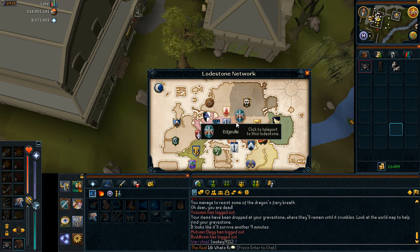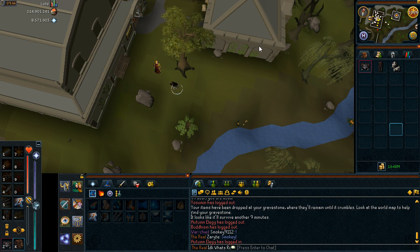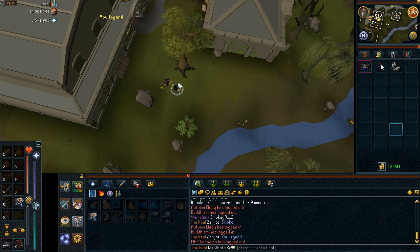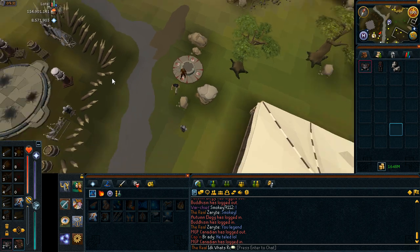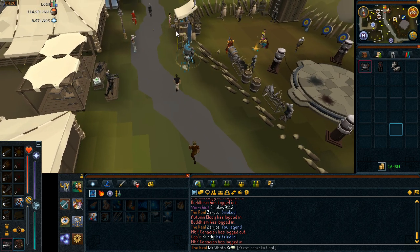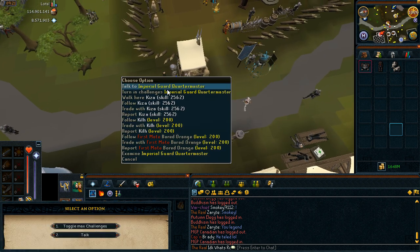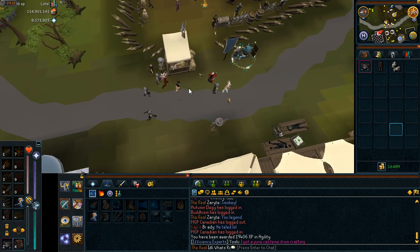Win! So yeah, that's probably the most efficient way to come back — just go to the little trap there, try to fight the King Black Dragon, and you even get to keep your stuff. Well, I lost my Rocktails, but it's no big deal. That's pretty much the end now. I will simply turn in my challenge, get my 19k experience in Agility, and that's it about this video. I hope you liked it — see ya!